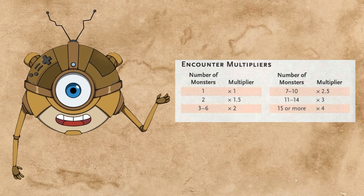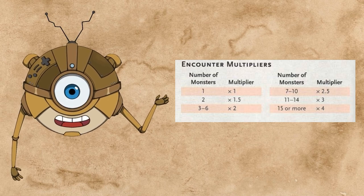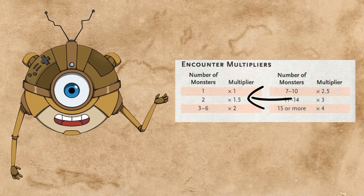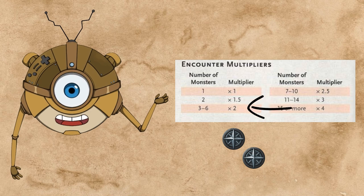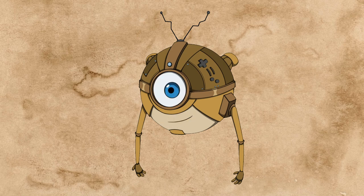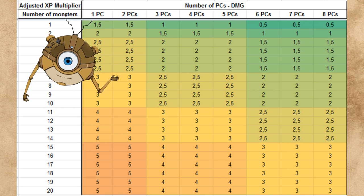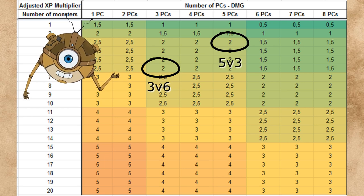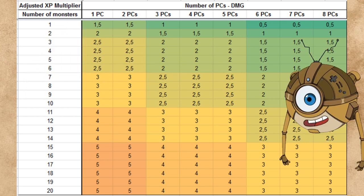Here's how the Dungeon Master's Guide accounts for the concept of action economy. They give you a table, and according to that table, if you have one monster you multiply by one, but if you have three monsters you multiply by two, and so on. Then, if the party has less than three characters, you increase the multiplier by one step, and if the party has six or more characters, you decrease the multiplier by one step. So if you plot all of this into a table, the result looks something like this. According to that, whether you're running three player characters against six monsters, or five player characters against three monsters, the action economy is about the same. I'm not sure where those numbers come from — from where I stand, it looks to me like this table is based on hopes and vibes.